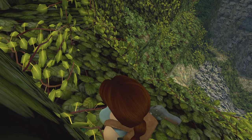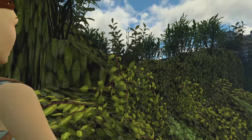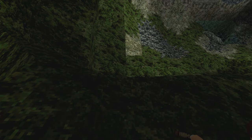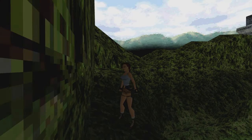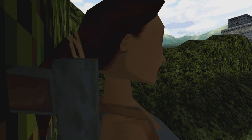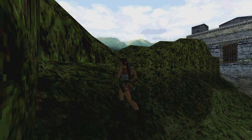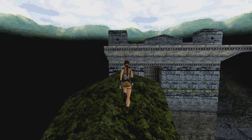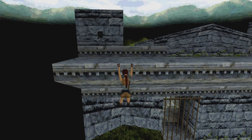You need to aim for — see that V shape there? That's where we need to aim for. We're gonna go into the old PS1 graphics; I'm gonna move slightly to the right and use the PS1 graphics to aim and get into position.